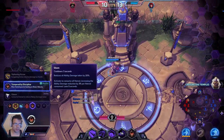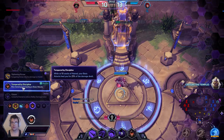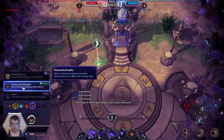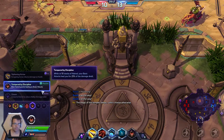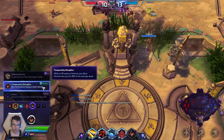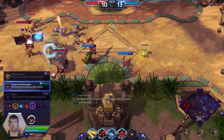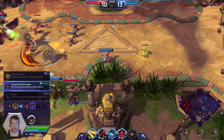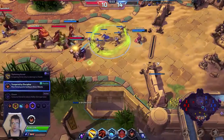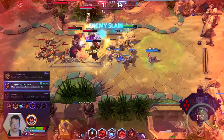What I picked at level 13 is Tempered by Discipline. When you're sitting at 10 stacks — which I was, because I killed Uther already — I'll be healing for 25% of the damage dealt with basic attacks after I'm on 10 Hatred stacks. If you know anything about this, 25% of a really, really big basic attack with 10 stacks is just huge.